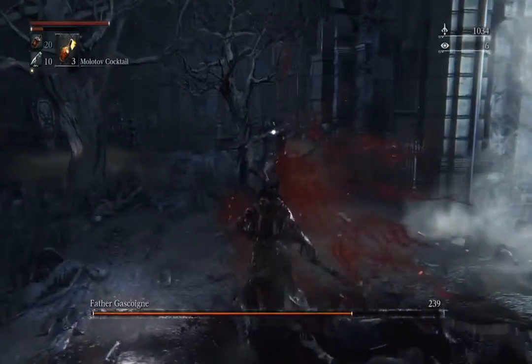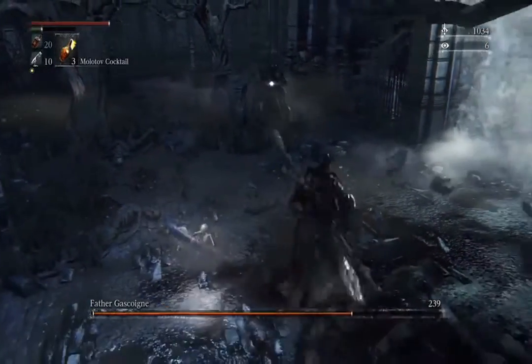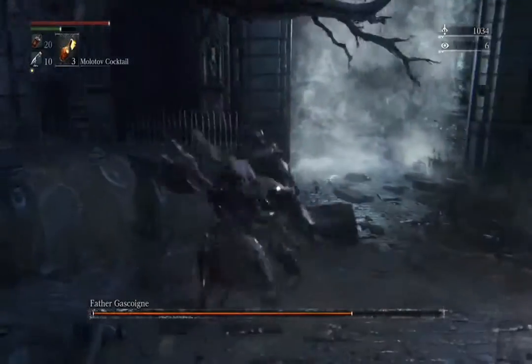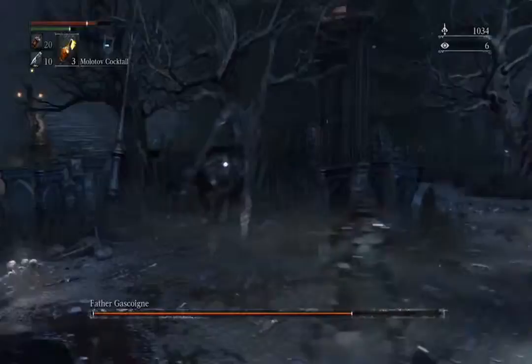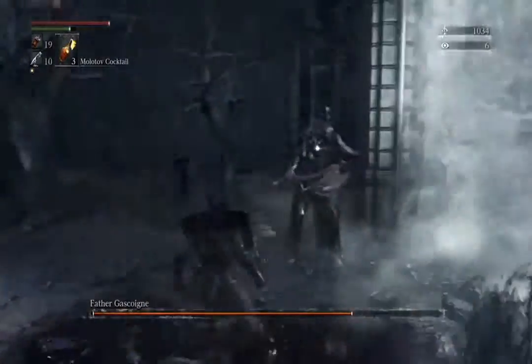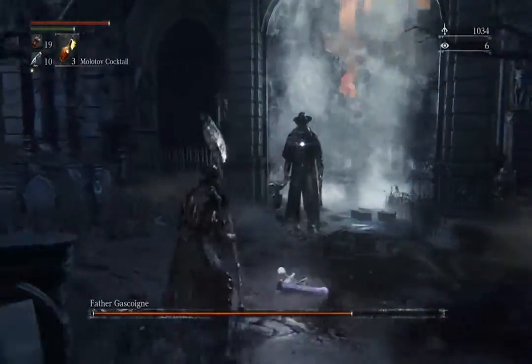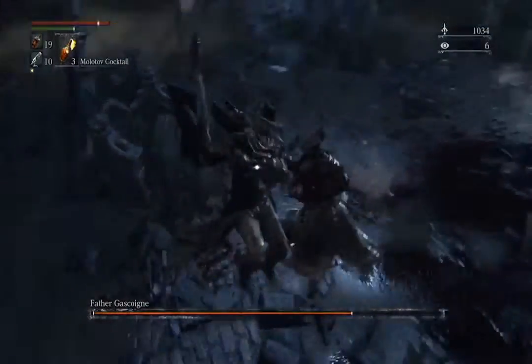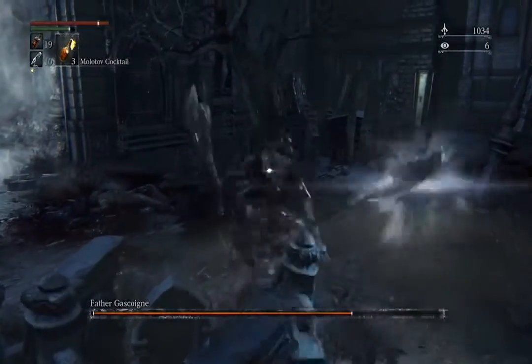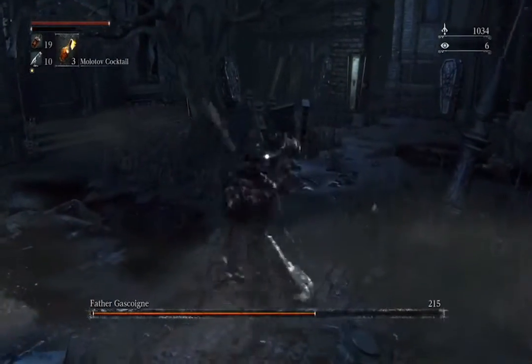The easiest way I found was using the two-handed axe — it's a one-handed axe but I switched over to two-handed. I didn't even bother shooting him. The only thing I did was use my power-up, which is press and hold down the right trigger, R2. Just time it right where he finishes an attack, hit him, and constantly do that for his first phase. You can get through that pretty quick.